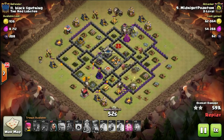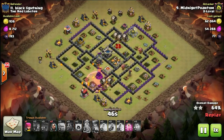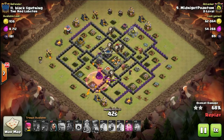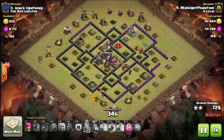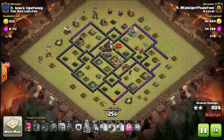The trick when you're attacking a low-level base is to get the timing right of the balloons onto the air defenses to take them out. The other thing is: when you're a new town hall nine, this is the sort of base you should be attacking — that is, other new town hall nines. So you've got low-level heroes, and the enemy has low-level heroes as well.